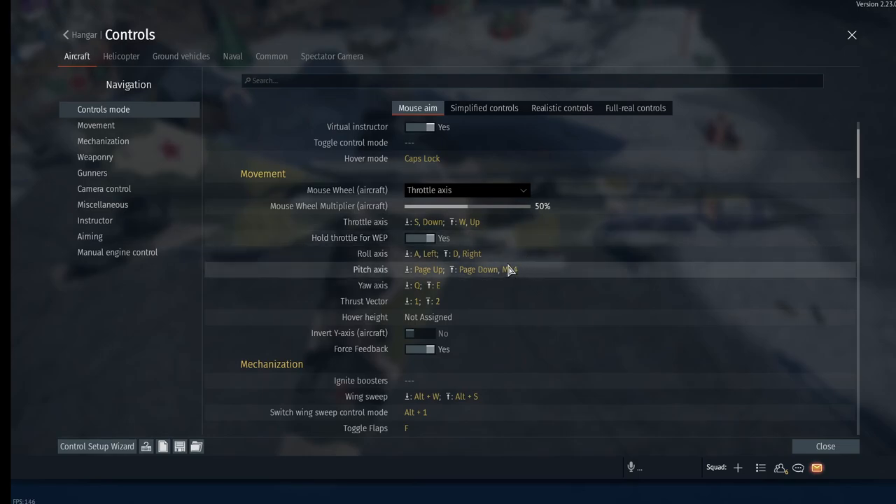Rolling left and right are A and D keys. I have a multi-button mouse: the forward thumb button fires my missile once locked, and the rear thumb button is pitch up, so I can pitch up while maneuvering with the mouse without reaching for another key. For pitch down and negative G's, I typically just invert or roll over and go the other way, or move my mouse slightly.